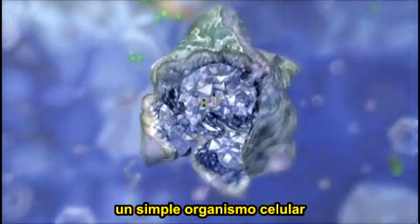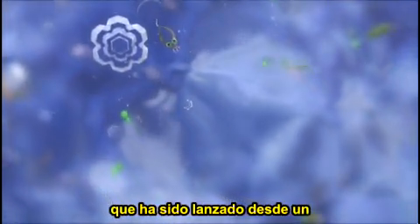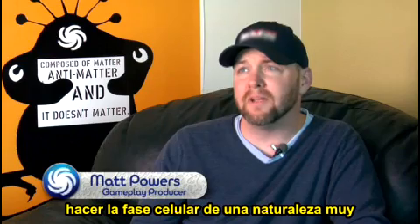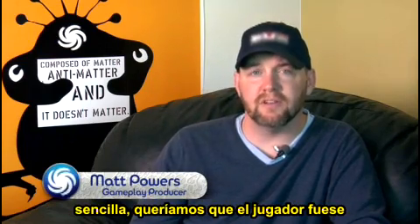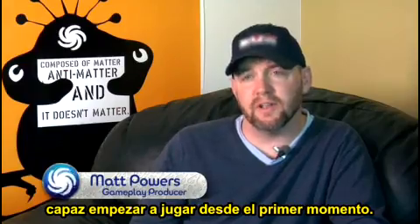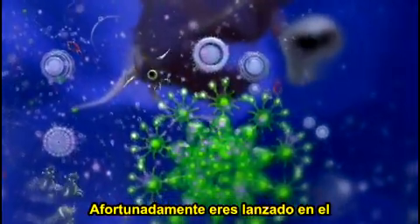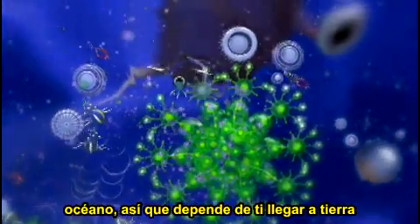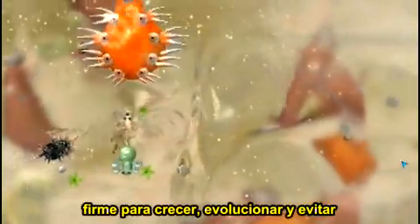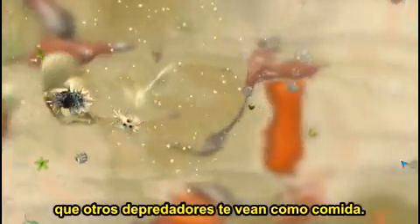In the cell phase, you are a simple-celled organism that's been dropped onto a young planet by way of a meteor. Our goal from the very beginning was to make the cell phase very simple in nature — we really wanted the player to just be able to sit down and jump right in. Fortunately you dropped into the ocean, so it's up to you to make your way to land by growing, evolving, and avoiding other predators that view you as food.